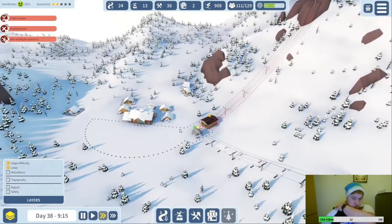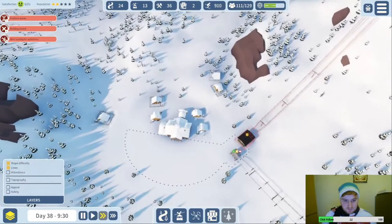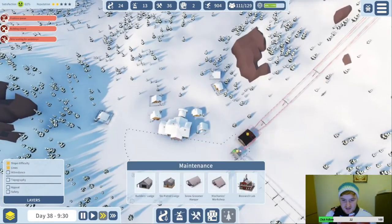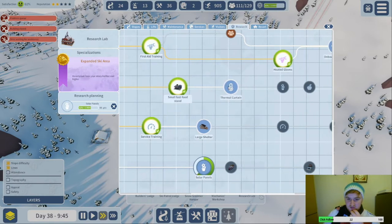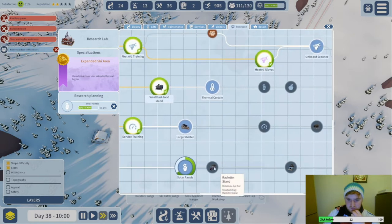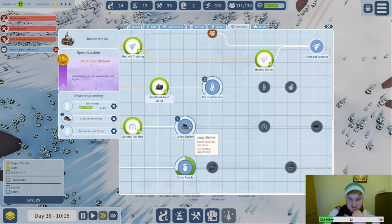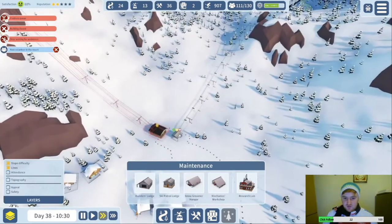Problem is I don't want to destroy their satisfaction by putting a load of maintenance buildings down here because they hate it — they really don't like going through the maintenance buildings. Let's go for the solar panels, the raclette stand, go for the large shelter, a basic shelter for new skiers. We'll put them at the top of some of the green runs.